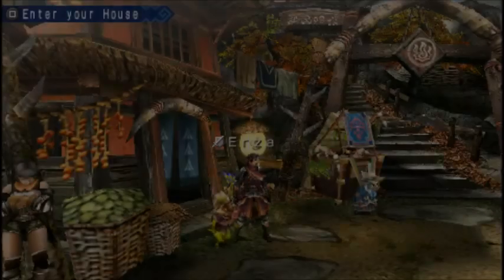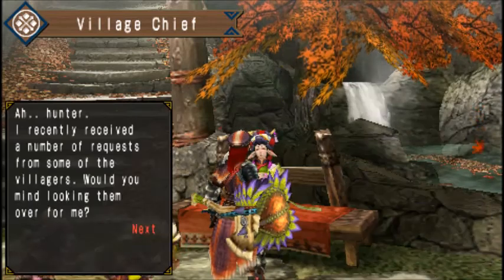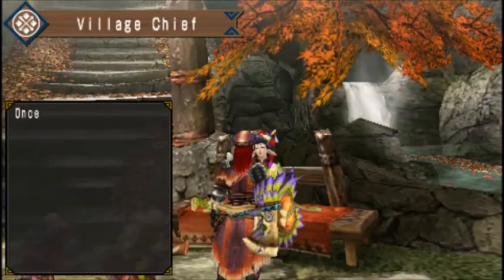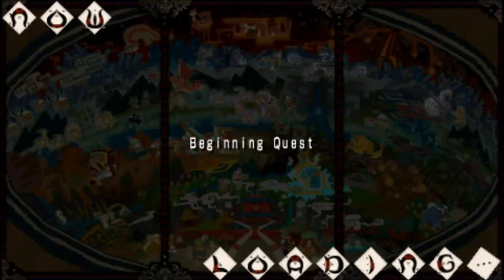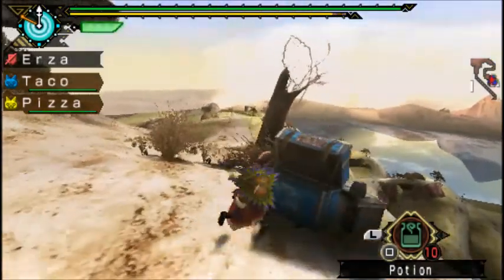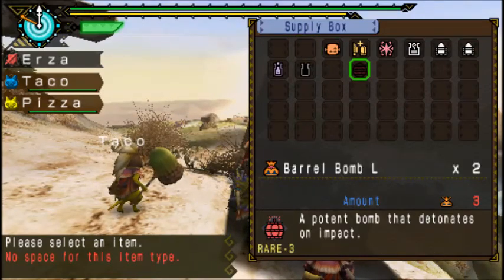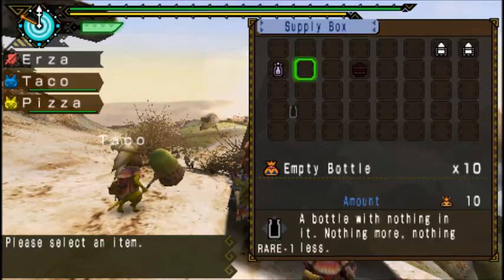Hapuribokka isn't that hard, but the first time you face him he can be pretty hard. So let's see how this goes. We kinda want to bring bombs to feed him when he does a swimming attack. I will tell you when he does it and you will see how to do this.